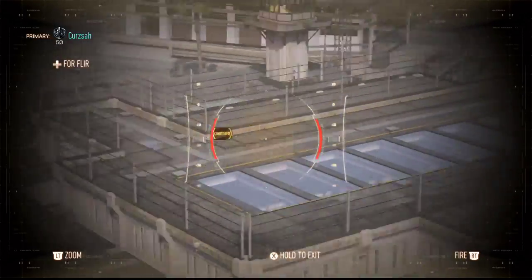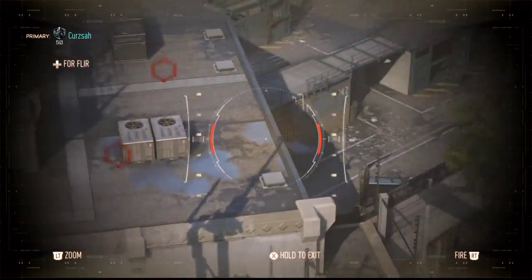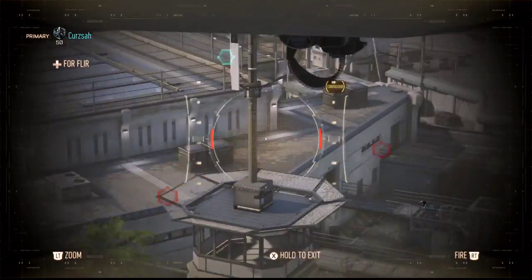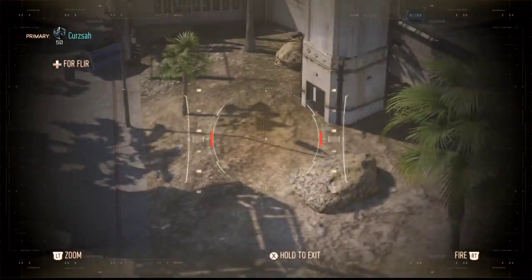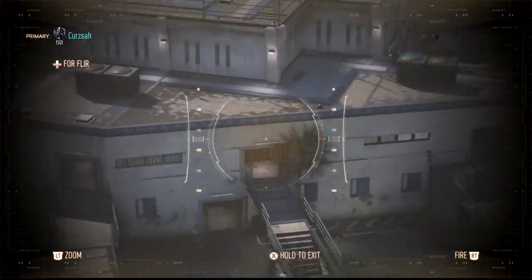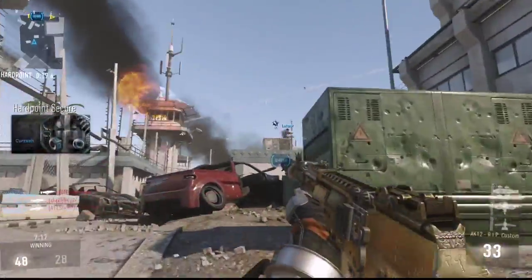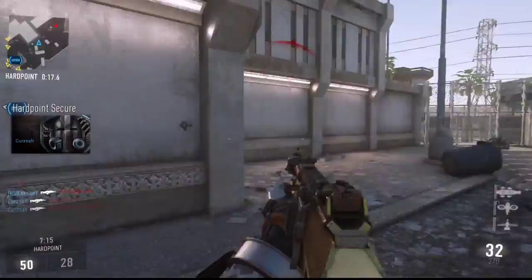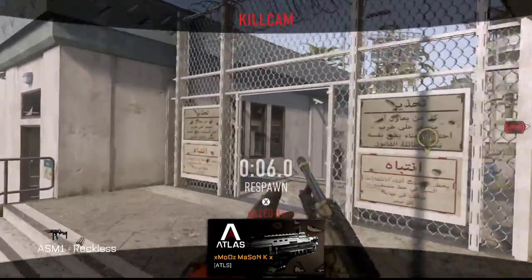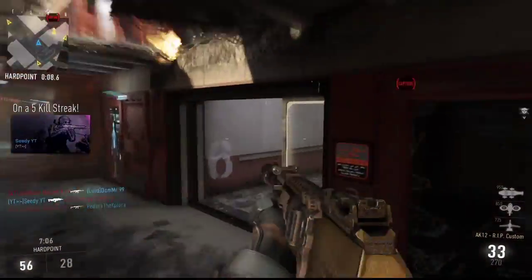It's just way easier to get those scorestreaks now. In Domination, to get a regular 400-point UAV you used to have to cap two flags for 300 and then get two kills on top of that, or one flag cap and five kills — way too much for a UAV. But now it's either two flag caps or one flag cap and two kills, which is much closer to what it should be. For Uplink it used to be one score and five kills for the UAV; now it's just one score and two kills, which is much better.